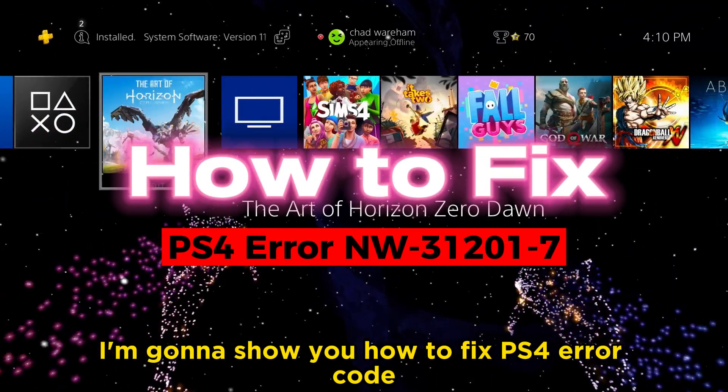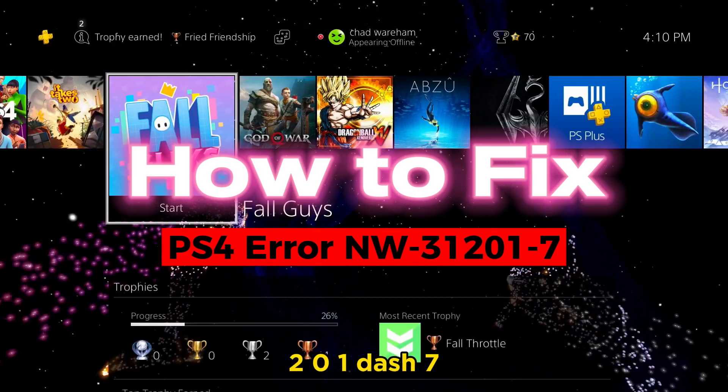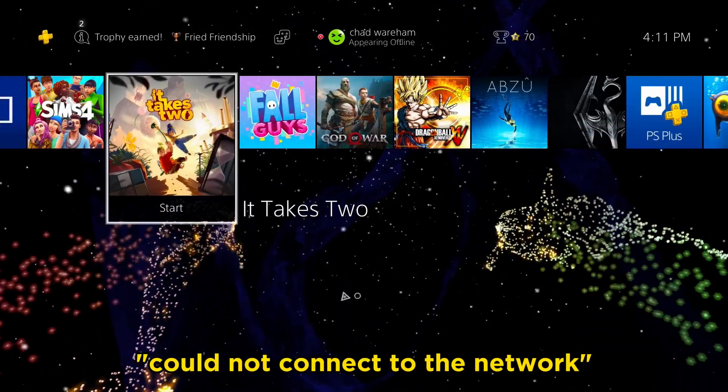In this video, I'm going to show you how to fix PS4 error code NW-31201-7, could not connect to the network.